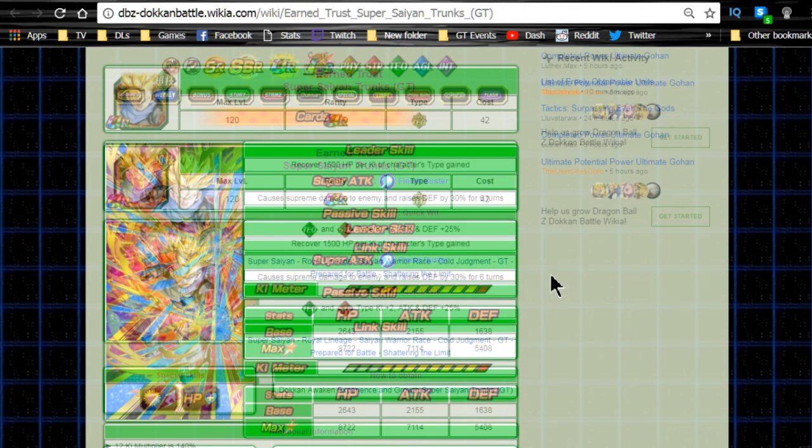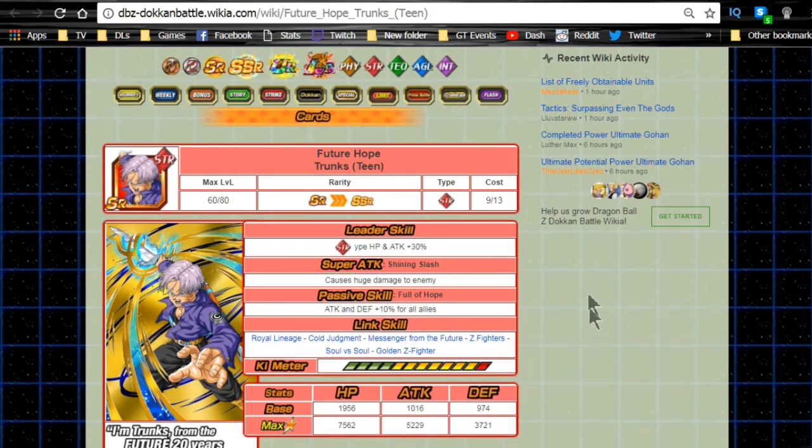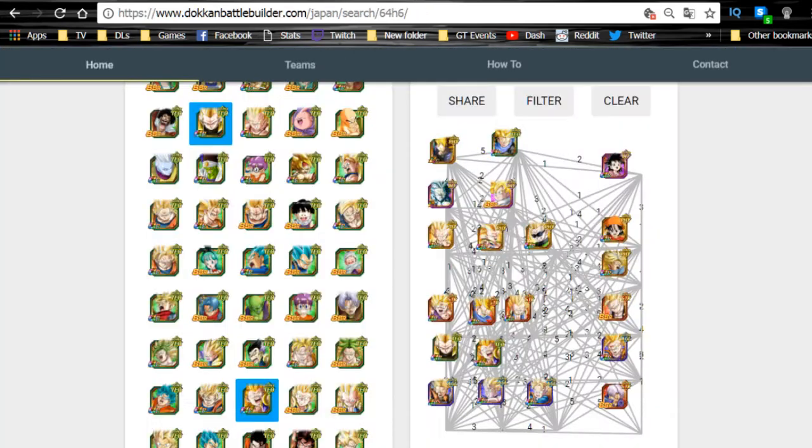The GT Trunks - Earned Trust Super Saiyan Trunks GT - is the same as that Gohan but for Tech and Strength type. If you're running a dual Strength and Tech team with the double Gohan lead or Ultimate Gohan lead, he's going to be really viable. Lastly, if you have no other good support units, there's a Trunks who gives a 10% attack buff to all allies, but I'm not sure the math works out - a damage output unit on rotation is probably going to do more overall damage than a 10% buff to your other units.